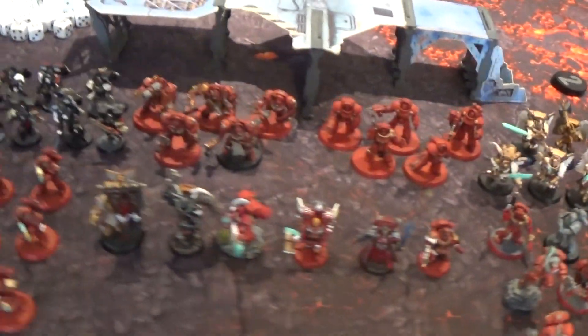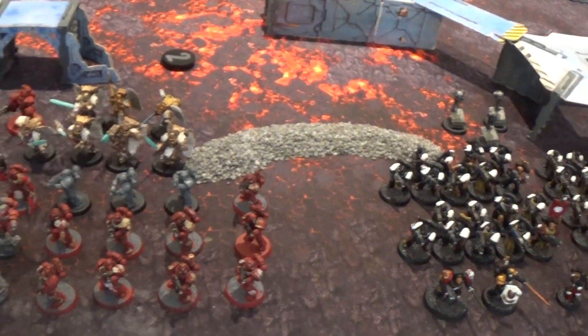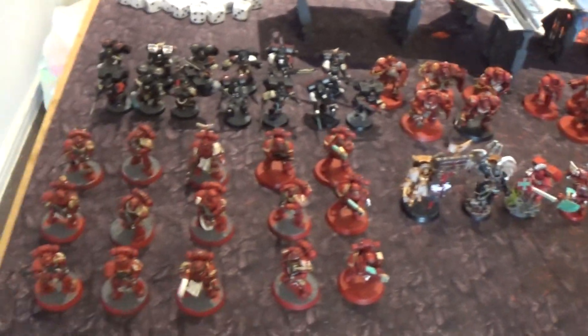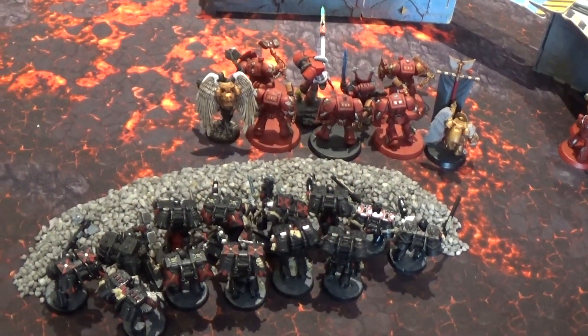So we've got a 2000-point infantry off — very 30k-esque, a bit of Horus Heresy going on here, though obviously the Black Templars didn't exist at that point. We're playing Beachhead assault on Dawn of War deployment — the pointy one where you start six inches, six inches, and then nine inches apart. Here we have the field of battle after deployment.